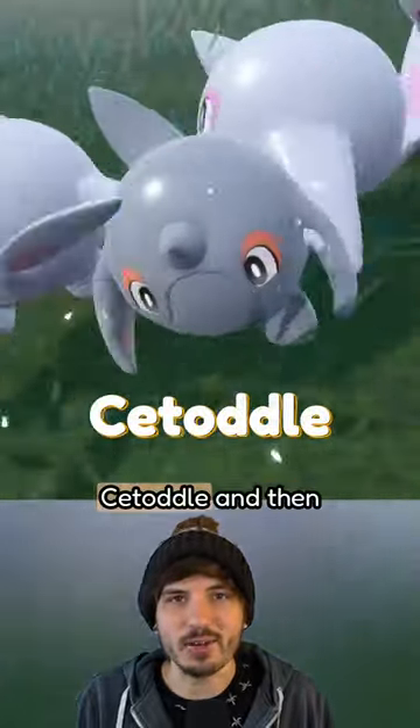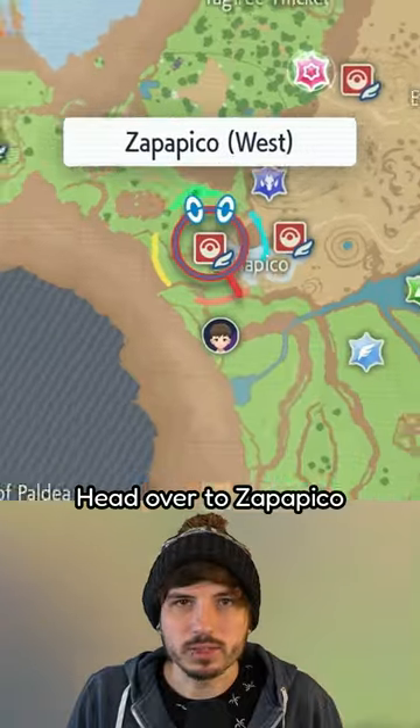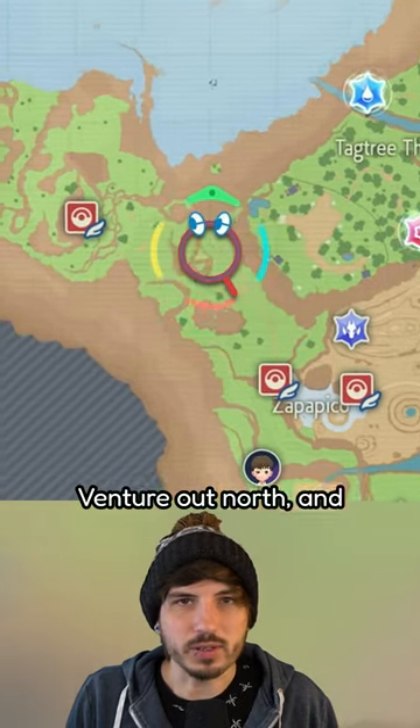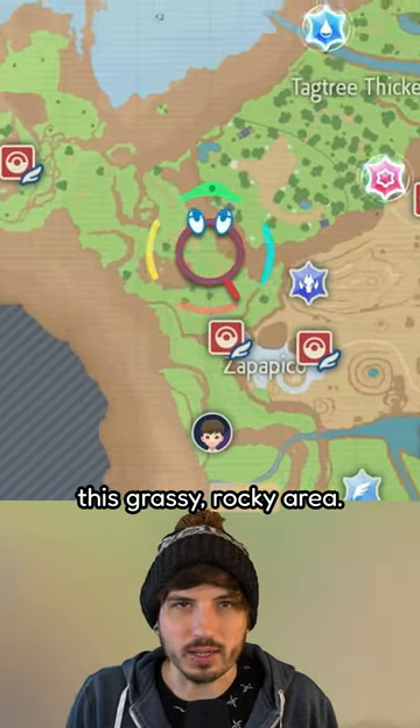All right y'all, let's hunt a shiny Charcadet and then evolve it into Ceruledge. Head over to Zapapico West, just northeast of Area Zero. Venture out north and you can do laps around this grassy rocky area.